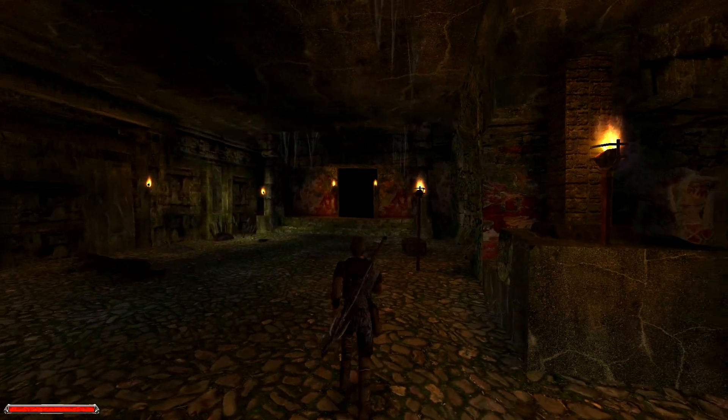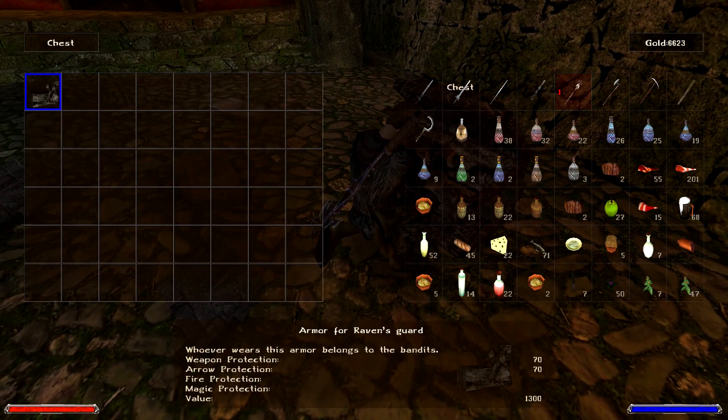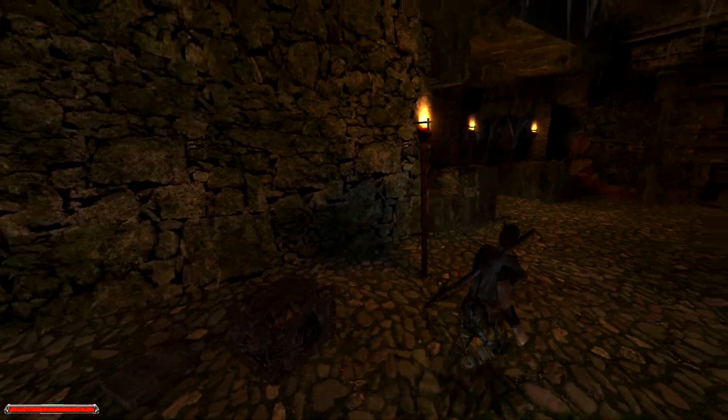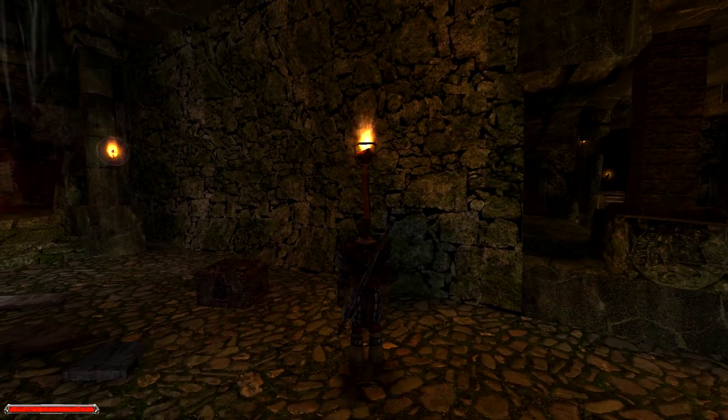But anyway, before we go any further, one thing we definitely want to check out is this chest here. No luck picking it, but it has the Armor of Raven's Guard. This is actually the same armor that Bloodwyn, Thoris, and all these elite guards around here are wearing. So, quite spiffy.